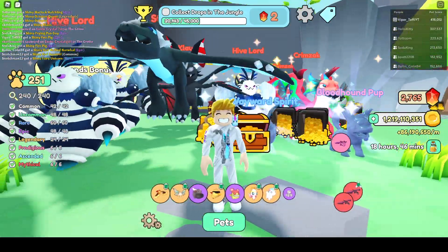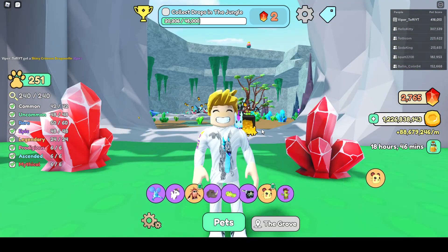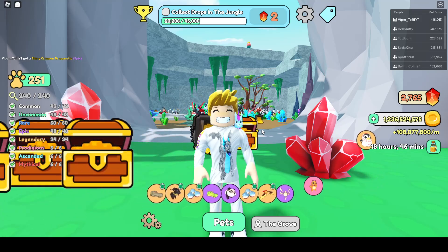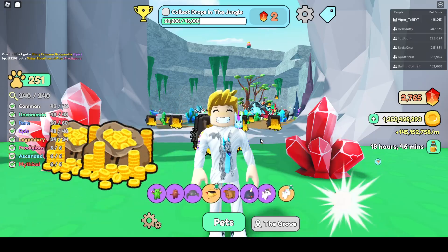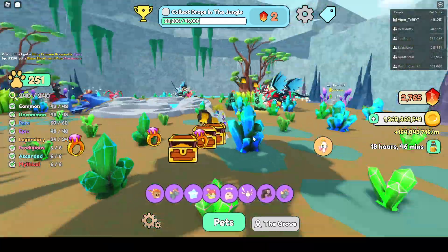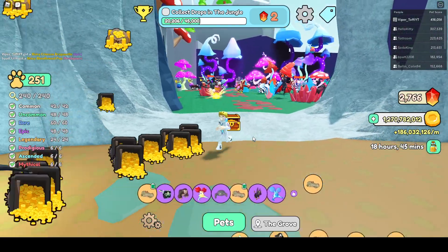So this is the explanation on what you have to do to get one. The first thing you have to do is work with your shiny score, because you can't get a metallic pet before you've done an upgrade for it. You first have to get your shiny score up to 100 to get into the Grotto. After you've managed to do that, you have to continue working until you get your shiny score up to 1,000.